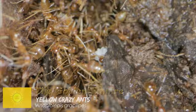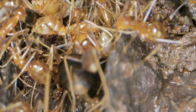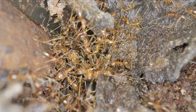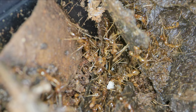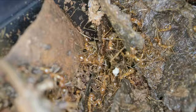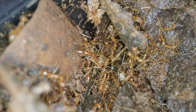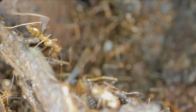Behold the most fortified encampment of the Golden Empire — the Queen's Quarters. If you look into the middle of all this chaos, you will see one queen there, another queen there on the right, and a third one lies somewhere deeper here. It's pretty cool that the Queen's Quarters are so close to the surface right now that we can actually film them. You can even see one worker carrying a batch of eggs right there!